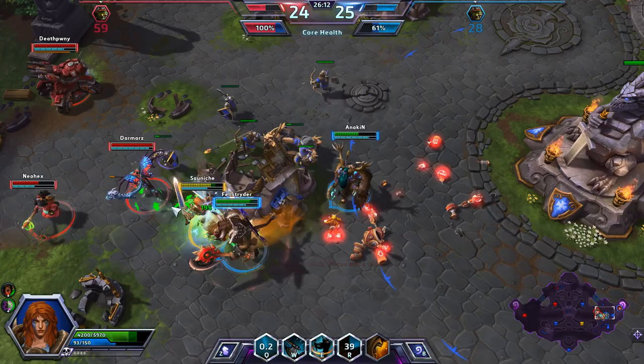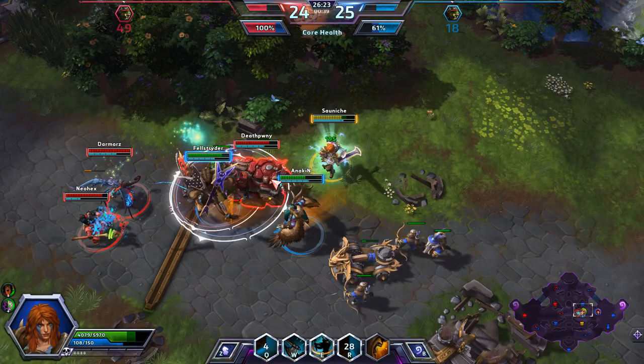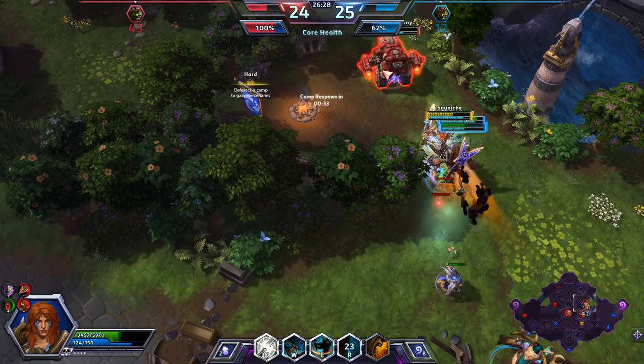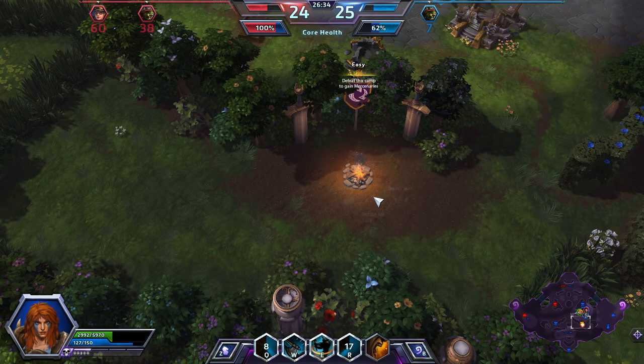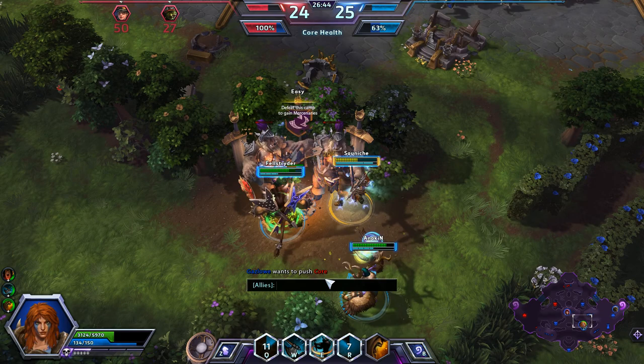Lili does get her blink off there. They are trying to keep me as hurt as possible. Our Gazlowe will be back momentarily. Hopefully we can get Hammer trapped on our side — she's not going to get away. Valla is going to finish her, and Valla does finish her, so we can push here and end it. We do need these giants — this should help quite a bit. The bottom giants are up in 39 seconds and these giants are up in 11 seconds. These guys are up in 2 seconds — let's get these ones.